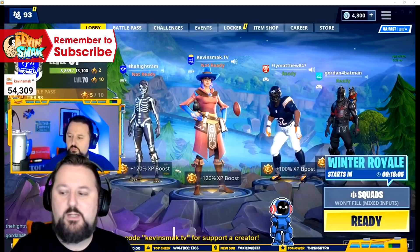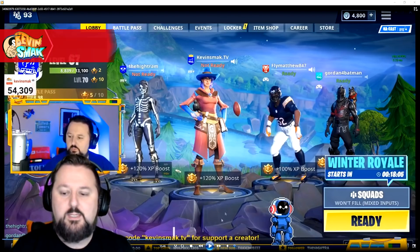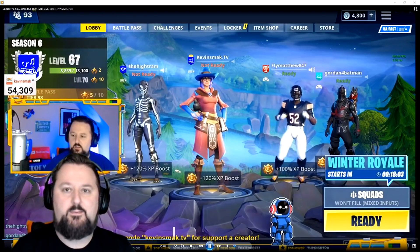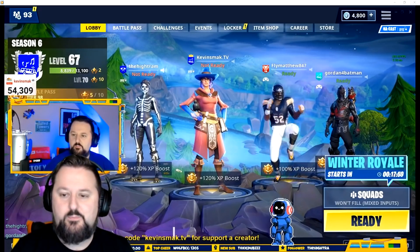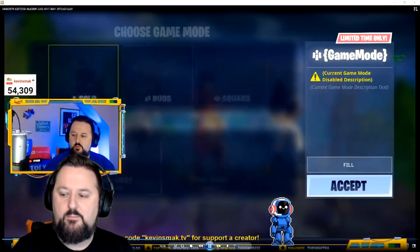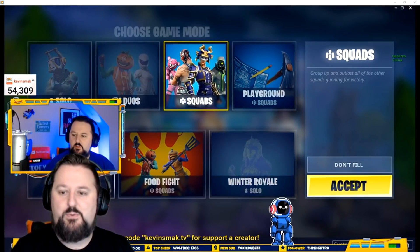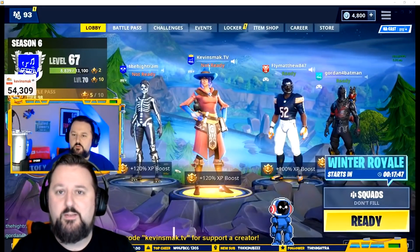Another issue is you will have something here that says 'squads' and it'll say 'won't fill mixed inputs.' It's pretty simple — the party leader has to do this. All they do is go over to where it says it, click on that, select squads, accept, and boom — the mixed inputs is gone.